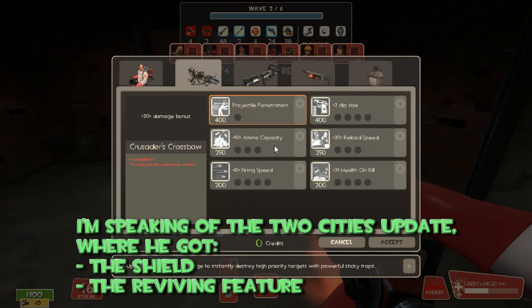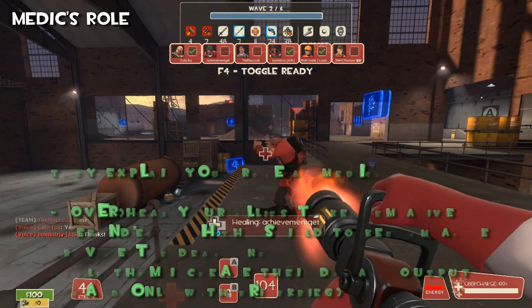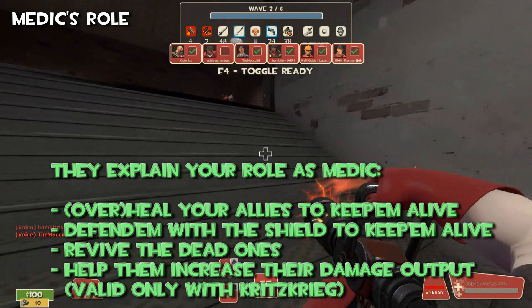Just look at these upgrades I did. They pretty much explain your role as a Medic. You must overheal your allies to keep them alive, defend them with the shield to keep them alive, revive the dead ones, and help them increase their damage output — if you have the Kritzkrieg, or a shared canteen, maybe.